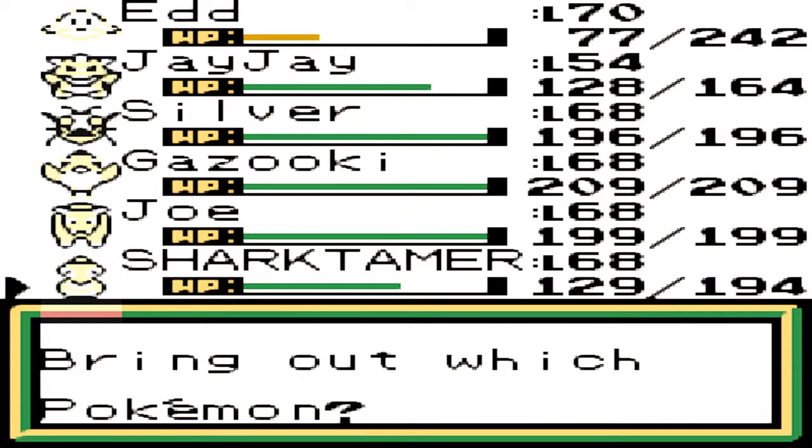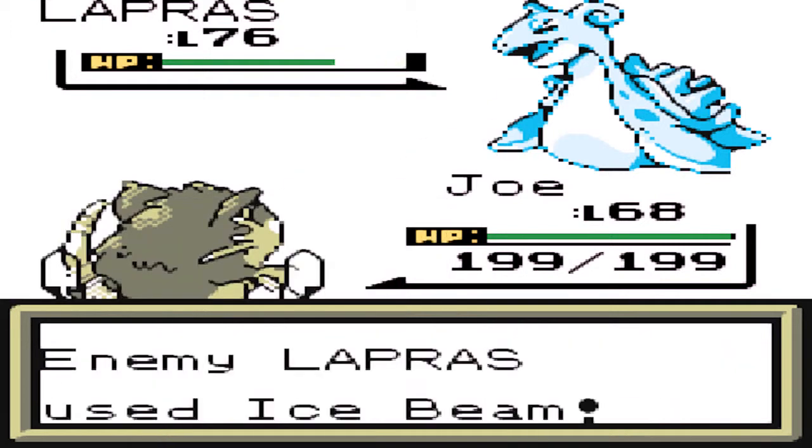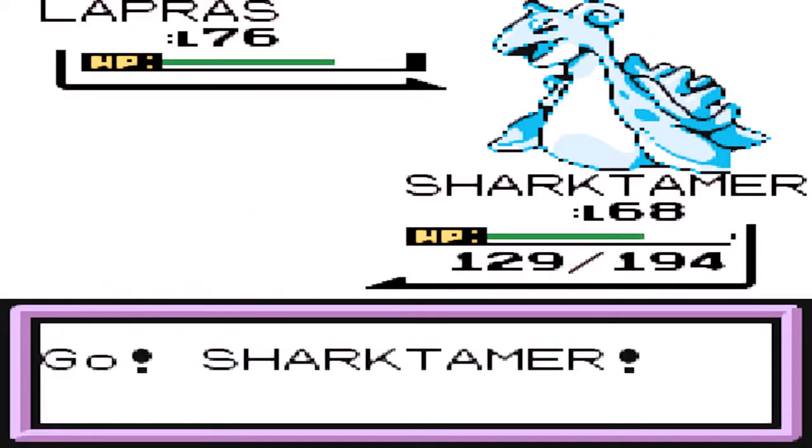And Gazuki's quite good as well. Silver's mostly there just for putting stuff to sleep. Joel's just there because well, he's Joel. And JJ's there because I needed someone else on the team. Wow, that was not good at all. This isn't good — I don't really have much I could switch into against Ice Beam. Shirt Tamer would probably be the best bet because he's got the highest HP.